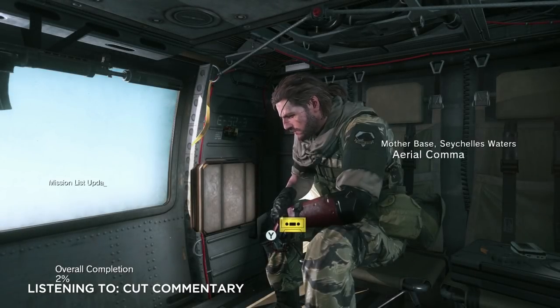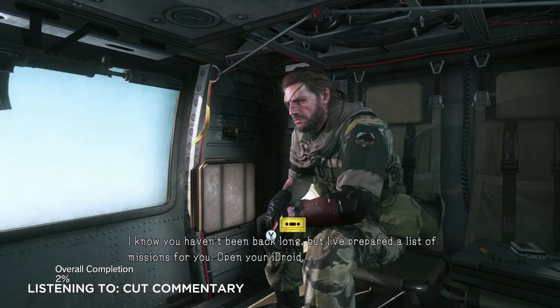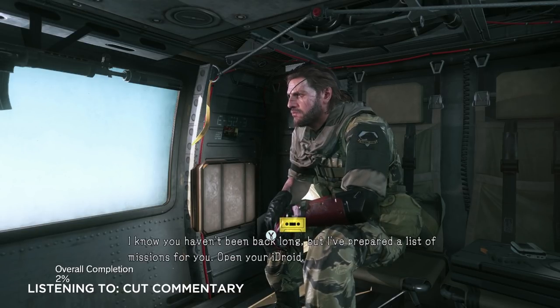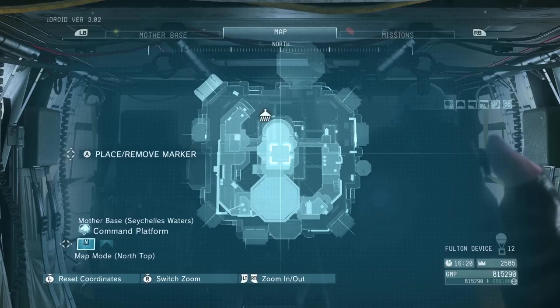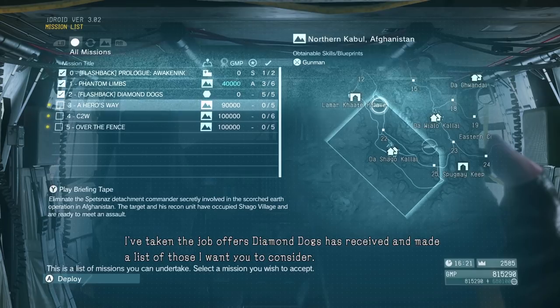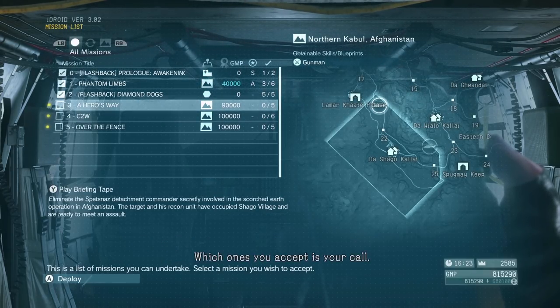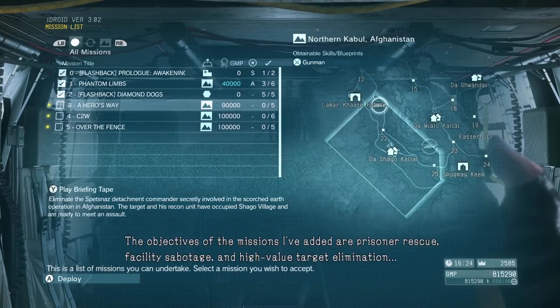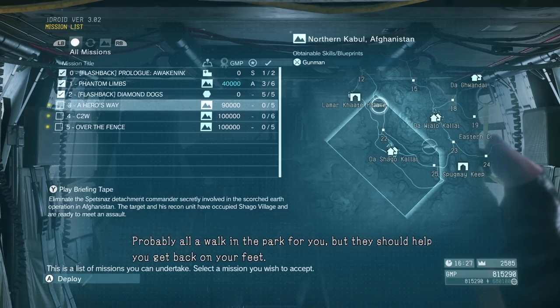This helicopter's basically your HQ for the game. The available missions are Prisoner Rescue, Facility Sabotage, and High-Value Target Elimination. Probably all a walk in the park for you, but they should help you get back on your feet.